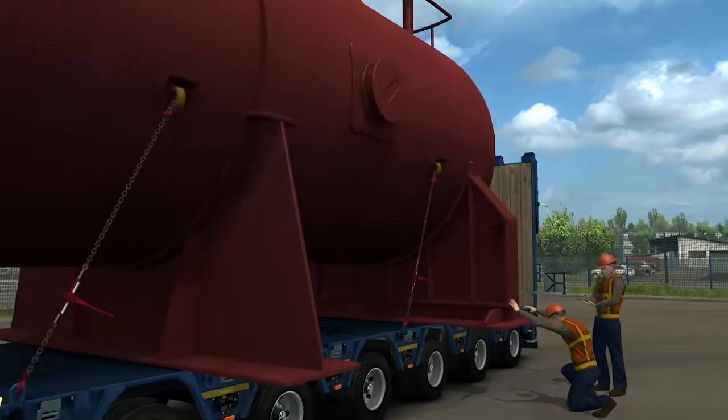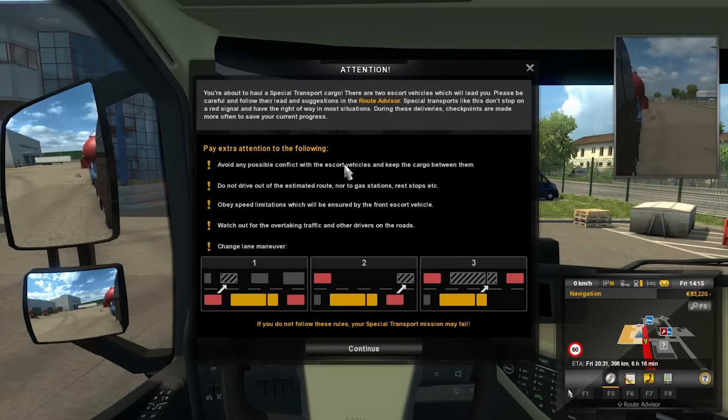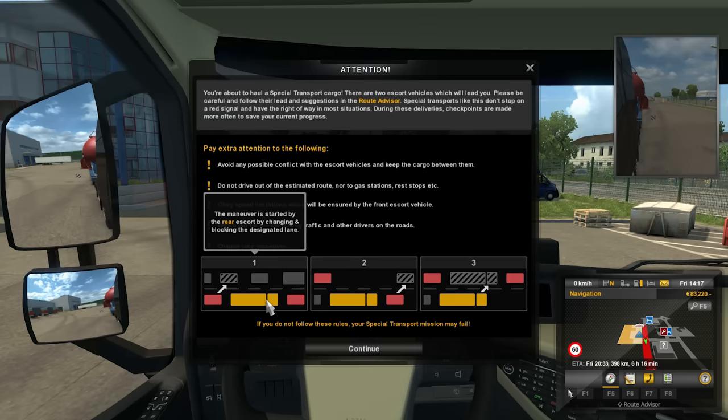There's a bit of lag here and there, the team are sorting things out. That is a very impressive load. Anyway, let's get cracking. So: you're about to haul a special transport cargo. There are two escort vehicles which will lead you — please be careful and follow their lead and suggestions on the route. Special transports like this don't stop on a red signal and have the right of way in most situations.